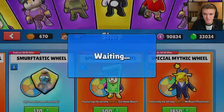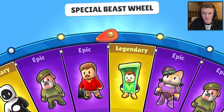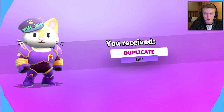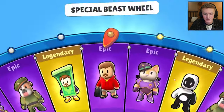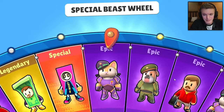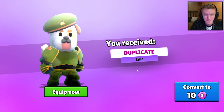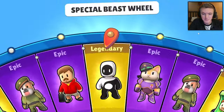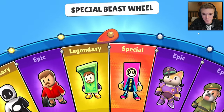I say we go six more spins — if we don't get it in six spins, I'm calling it and throwing in the towel. This wheel has taken too much. Epic again. Come on, it's a 10% chance — it's not that hard. Got the Dog Face again. It's fine — four more spins after this.